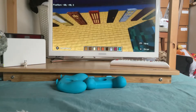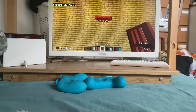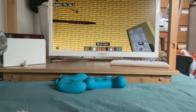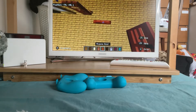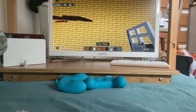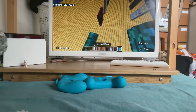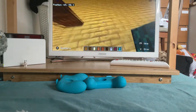Here is the door collection. Why don't I stand around the doors? Oak, spruce, birch, acacia, jungle, dark oak, iron, crimson, warped. Now let's just walk around here and collect my doors.